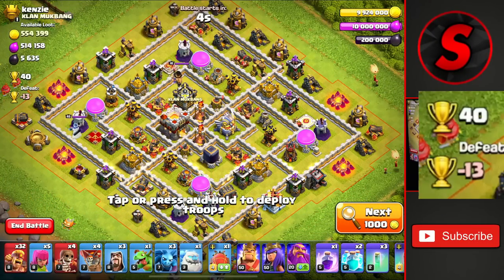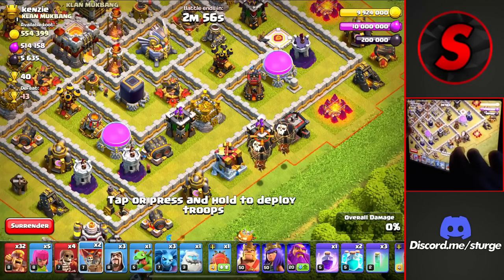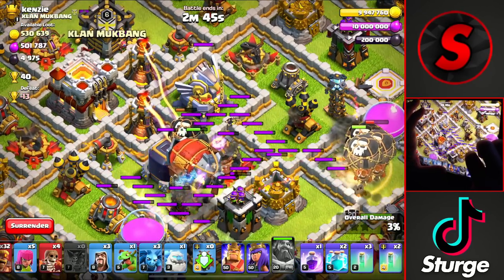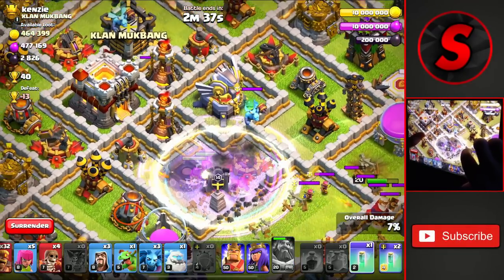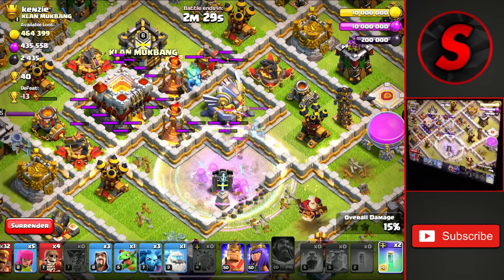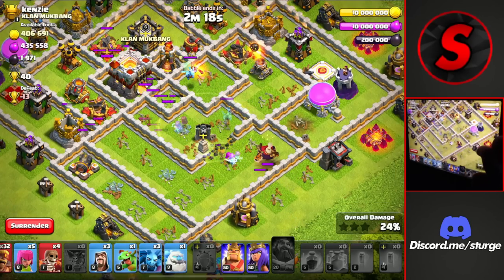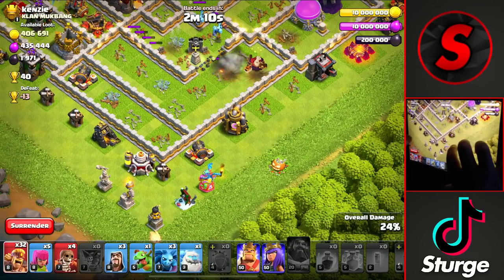I finally found a Town Hall 11 here worth 40 trophies. I'm going to go from the bottom right because of the air sweeper pointed down towards the bottom left and one pointed towards the right side. We drop the four balloons, the warden, and the blimp — using the warden ability right about now to go all the way over to the right of the dark elixir storage. The blimp will go down because of the Tesla trap, so we drop the rage and another invis to keep everything up. We have a clan castle with a couple of super minions and a valkyrie in the core, so hopefully we can take down the eagle as the main priority.